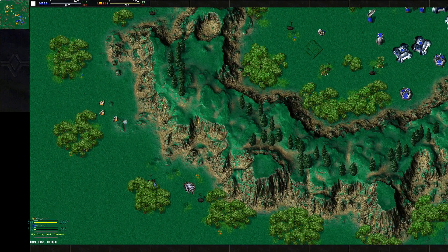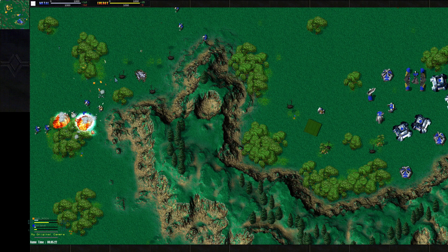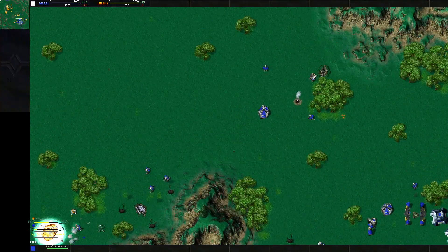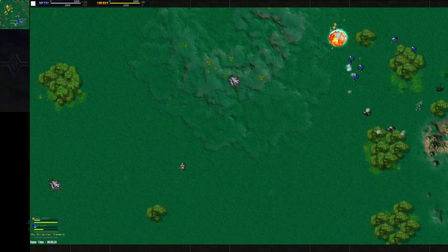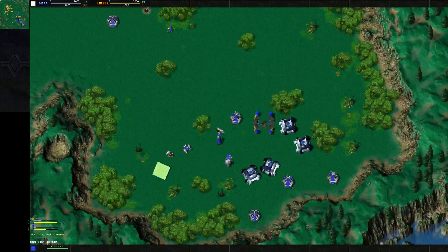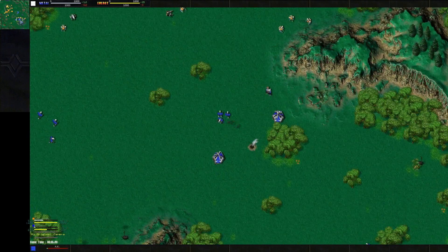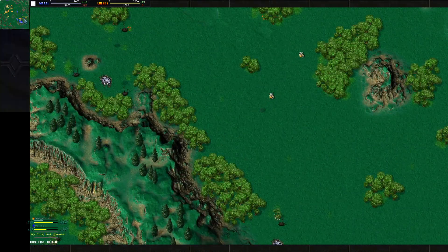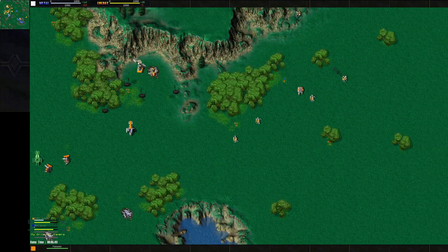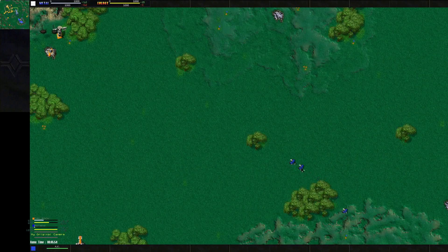Rock is doing a good job ground-firing these trees — what it does is they catch on fire and burn, losing their metal and energy value. So he's basically denying Roland reclaim. Rock is already attacking from multiple different angles. I don't think Roland can keep up with the multitasking — Rock is really spreading Roland's APM very thin. Meanwhile Rock is just taking over his whole side of the map.